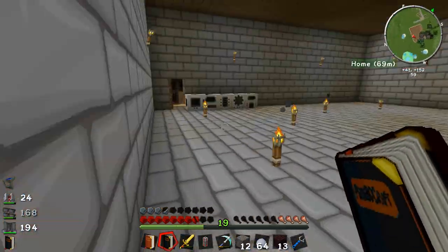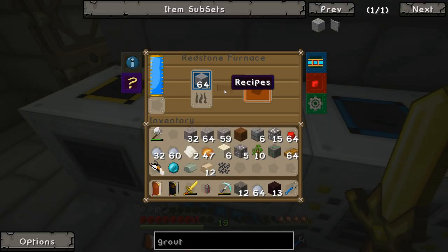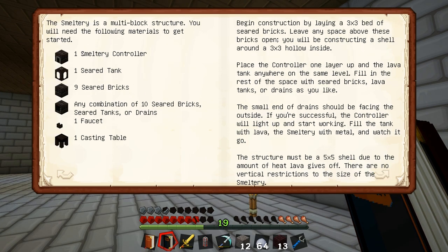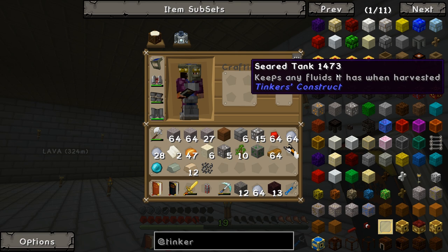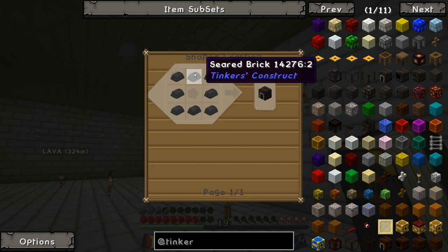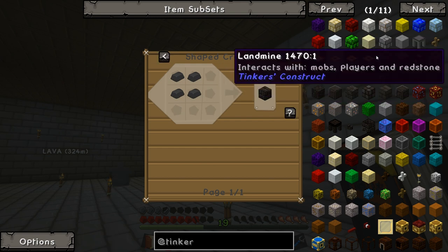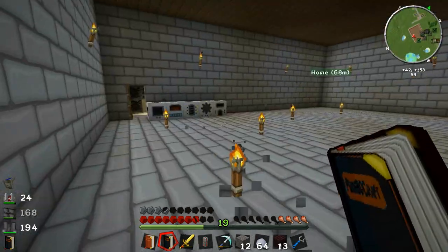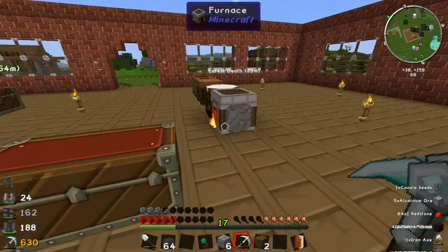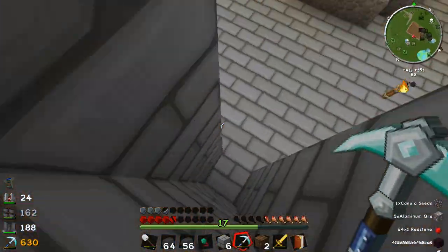We need 32 of these. If we go down to our smeltery system, I'll throw some grout in there and that'll make us 64 grout. We need a smeltery controller, a seared tank, some seared bricks, a faucet and a casting table. Going through Tinker's Construct - a seared tank is 8 seared bricks, a smeltery controller is another 8, a drain is another 8, and seared bricks are 4 each. We're going to need more than that I think, so I'm going to go get some more sand and let this smelt up.